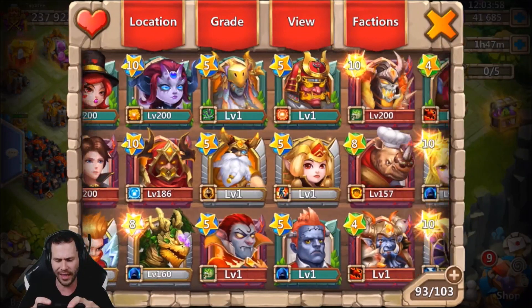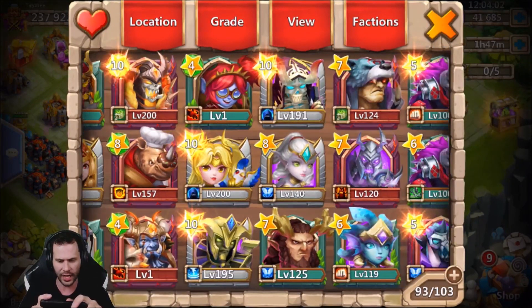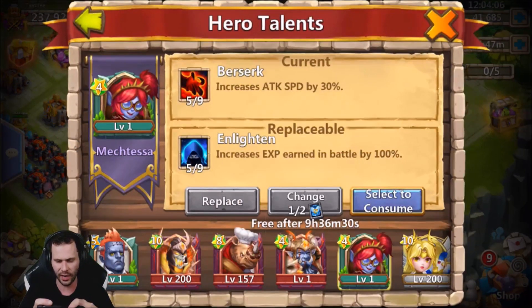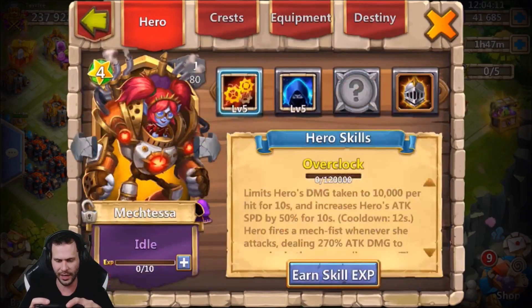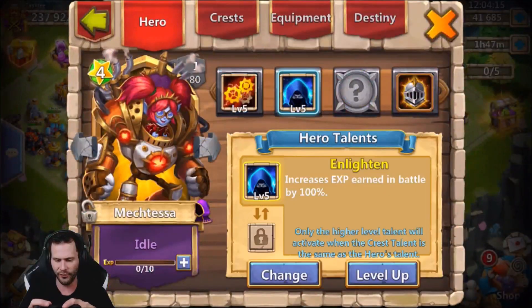Let's go ahead and put this Enlightened on somebody that we plan on leveling up that has not evolved yet. Maybe even Mech Tessa. Yeah, let's level up the Mech Tessa on this account. I don't really care about having that Zerk on Mech Tessa, to be honest. We'll throw that there for now. Now let's go ahead and do one more free talent roll, level 5 at that.